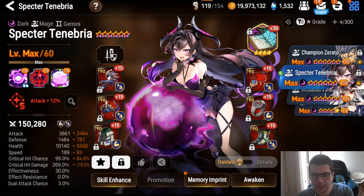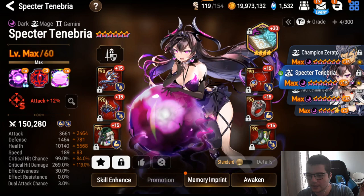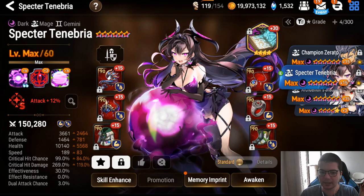For stats if you play slow, you want a very tanky Spectre: at least 10k HP, at least 1.4k defense — otherwise you're going to get one-tapped. Those are the minimum stats for lifesteal.